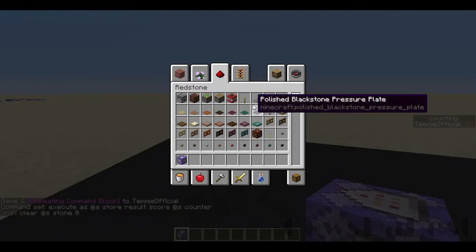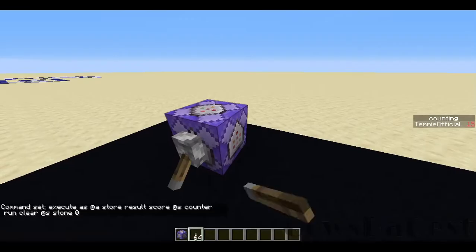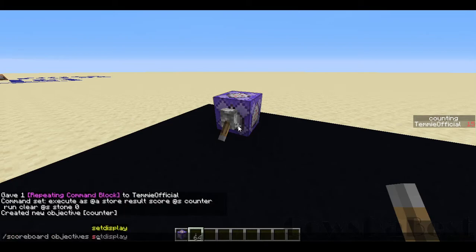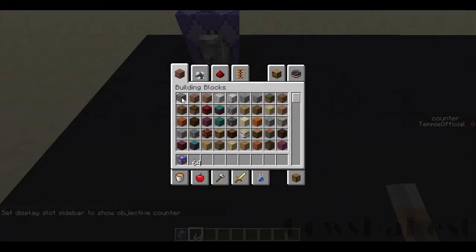I have stone already, but it's not activated. So if we activate it — of course 'counter' doesn't exist — so we do: scoreboard objectives add counter dummy, and scoreboard objectives setdisplay sidebar counter. Now you see I am at zero. So I get some stone and you see it slowly increasing.